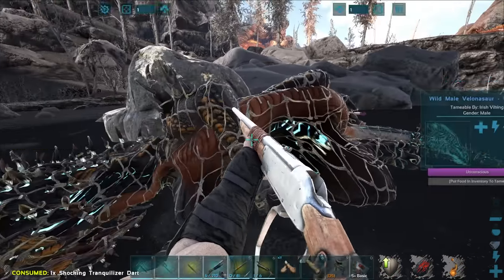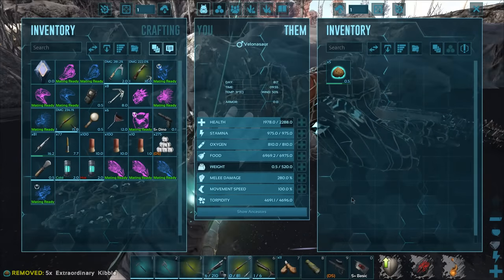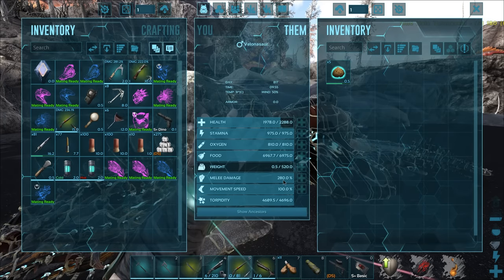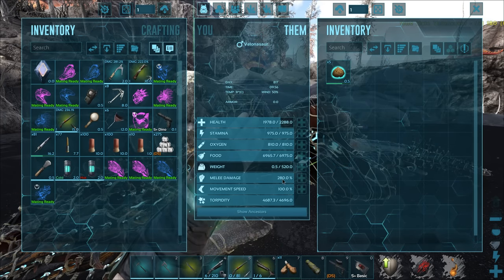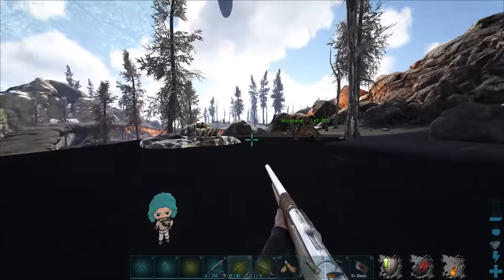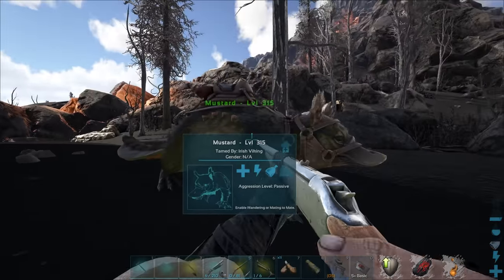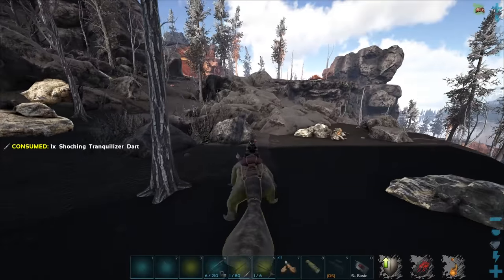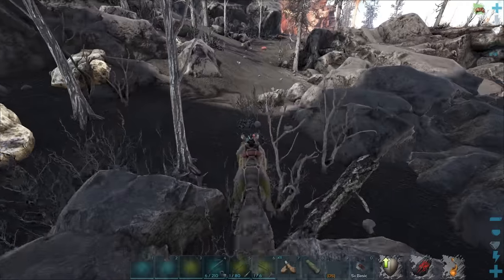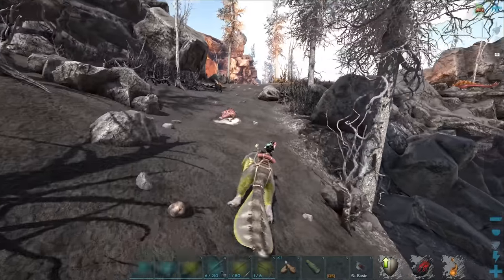There we go, perfect. I'll go ahead and give that one the kibble as well. I feel like that melee stat's kind of high — that looks pretty good. Its health looks low judging by the other ones that I've tamed. Let's check out that one up there as well. I was very tempted to just go with the stats I've already tamed up, but I'm glad I came over here and quickly checked these ones out as well.